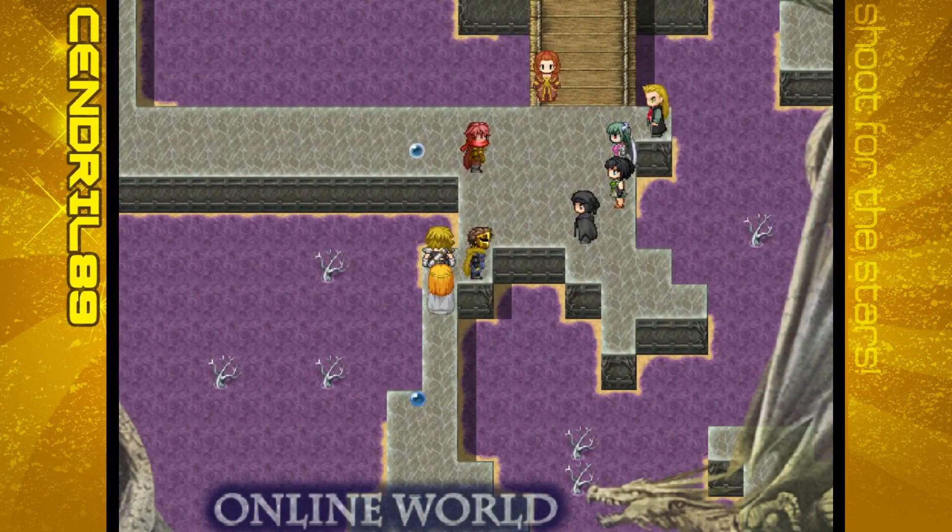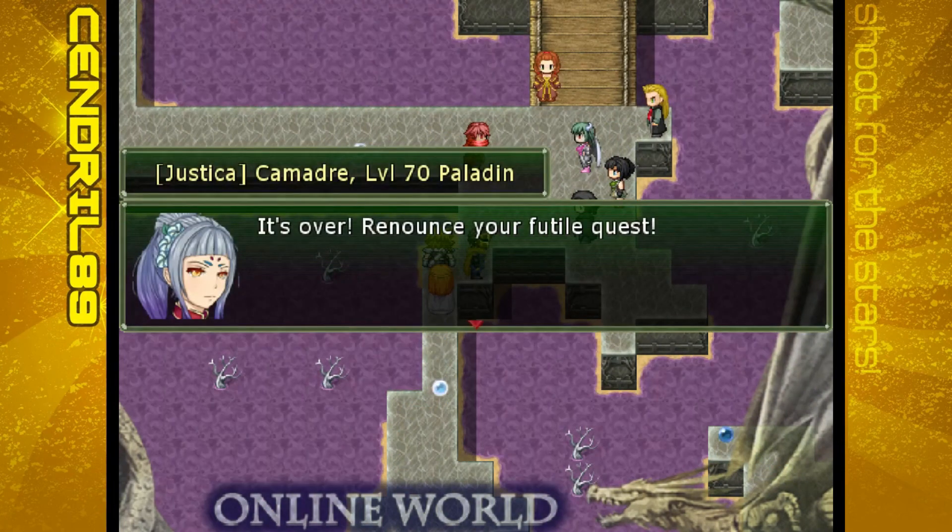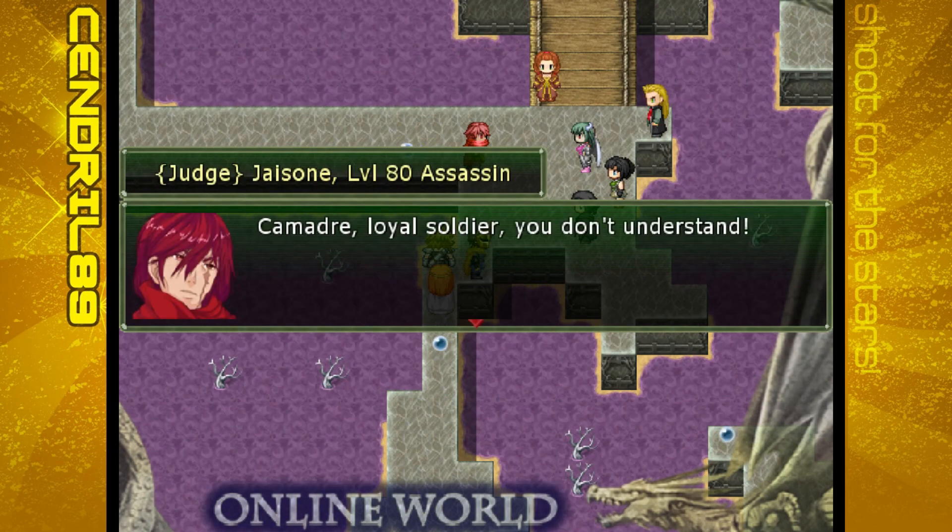Oh nevermind, there are some people over there. Black dagger — dagger item with hidden powers. That's gotta be for the scout — sounds like an assassin. We've seen assassin before, right? That's a class. Okay we made it. Save — hopefully I didn't miss anything important. Oh nevermind, look who's here. I think I can take you. It's over — renounce your futile quest. Oh, Judge. It's Jason — yeah, Judge. She now has the title of Judge, level 80 assassin. He made it to level 80. There she's level 70.